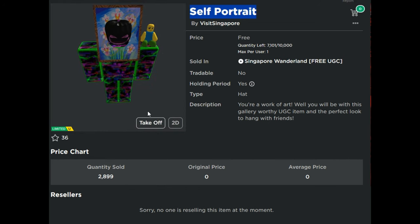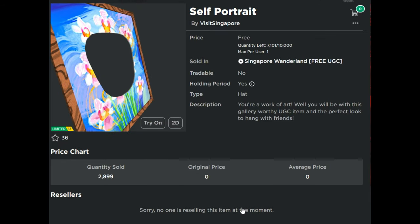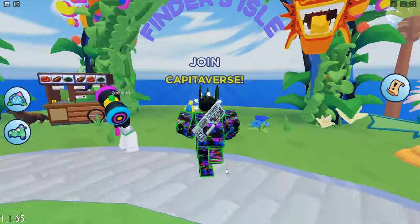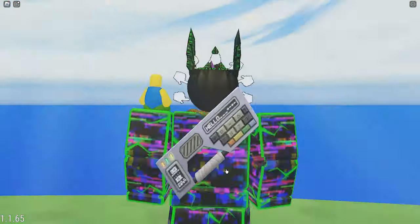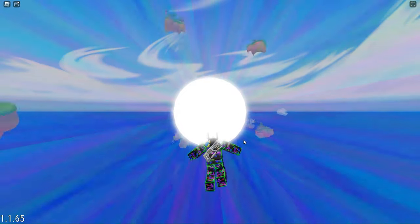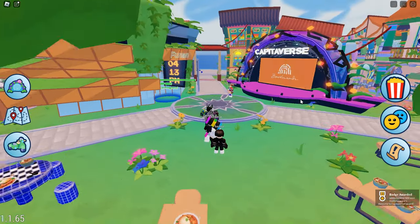It's very easy — it's not grindy at all. To get this item, go to the Singapore Wonderland game, then go to the Finder's Isle portal. Once you go through that portal, you'll be teleported to the actual game where you can get this item.